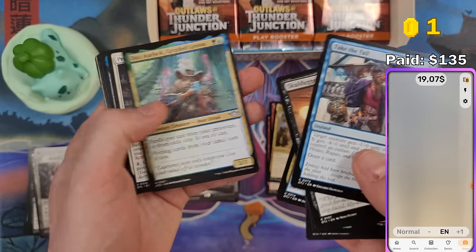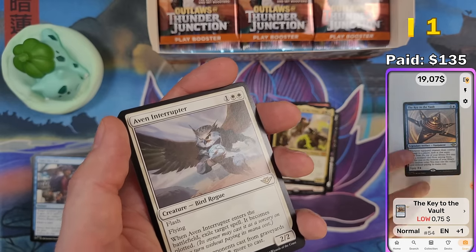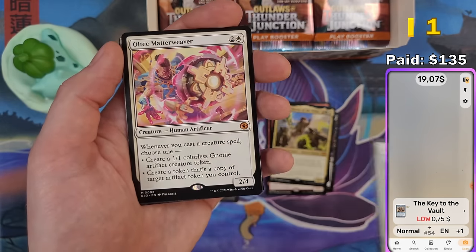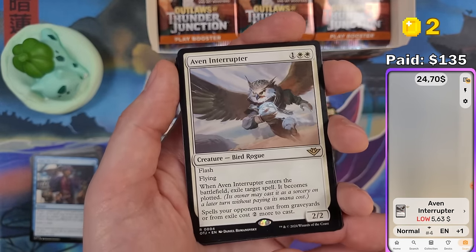Let me tell you about the giveaway. Based on the value pulled today, you can claim coins. The more coins you claim, the higher your chance of winning in the giveaway. Another Big Score card — $5.63 for Aven Interrupter. Nice.